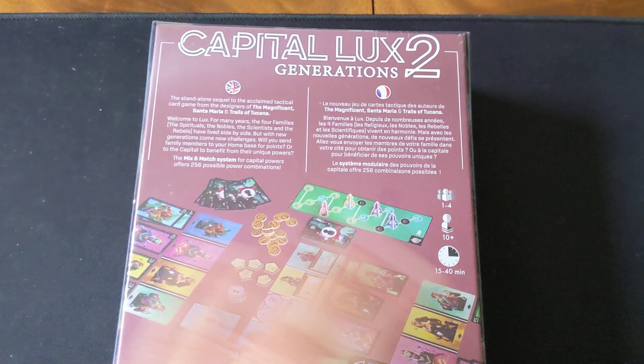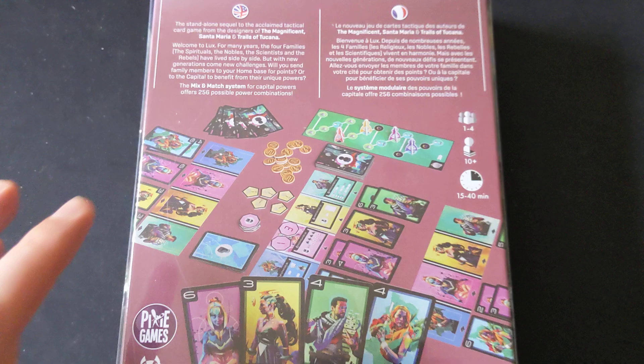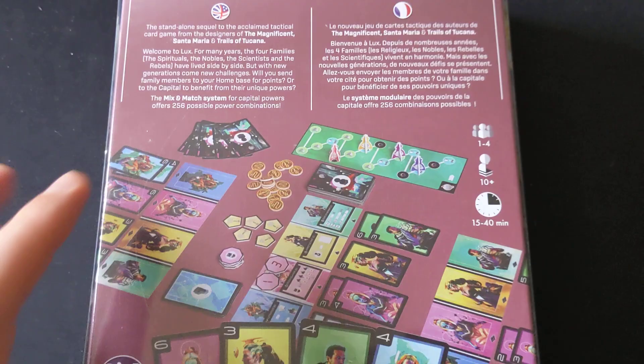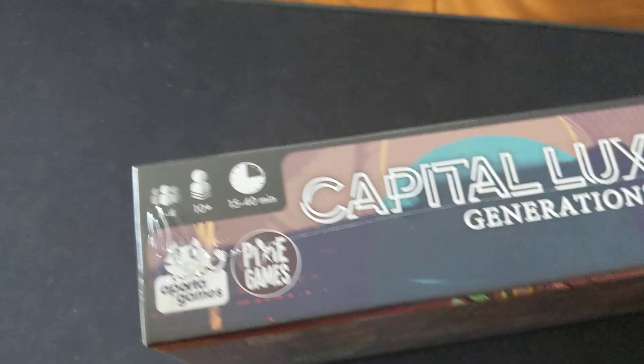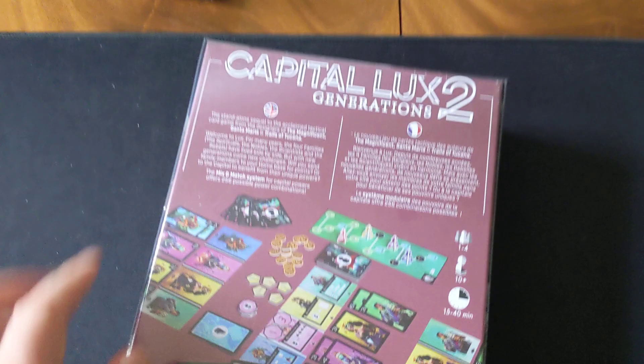Next up I have Capital Lux 2 Generations. I've heard a lot of good things about this one, particularly from Mackenzie Franklin from Side Game, who's my co-host on the Corporate Cardboard podcast. It's a card-driven game with lots of variability. The time limit is 15 to 40 minutes, so you can have really snappy games or more drawn-out ones. I've heard this one scales well, so I'm really excited to see what this system has to offer. I'm going into this one semi-blind, purely based on good reputation and word of mouth.